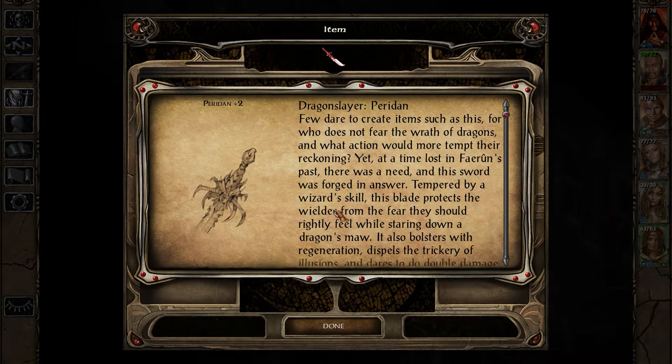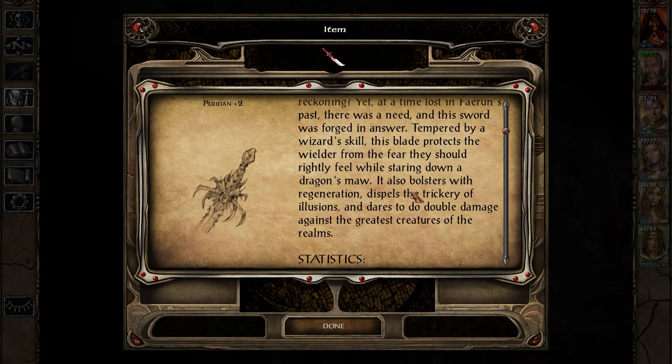We have the Parodin +2 Dragon Slayer. I like the sound of that. 'Few dare to create items such as this, for who does not fear the wrath of dragons? Fools do not fear the wrath of dragons, and what action would more tempt their reckoning? Yet at a time lost in fair runes past, there was a need, and this sword was forged in answer. Tempered by a wizard's skill, this blade protects the wielder from the fear they should rightly feel when staring down a dragon's maw. It also bolsters with regeneration.'